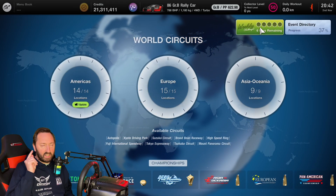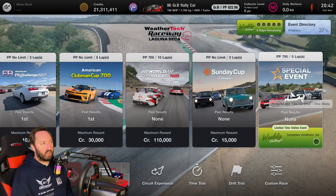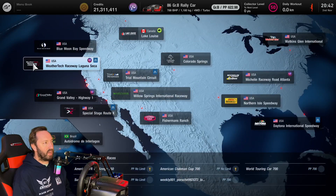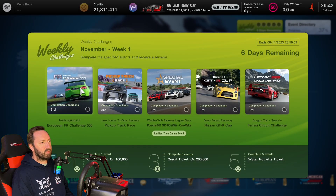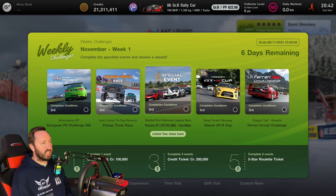One instantly annoying thing I've found is that when browsing through these events - for example heading to the middle one and pressing X to look at it - looking good, it's a limited time online event, that's pretty cool. But then when I press back, it takes me somewhere I don't want to be. That's a quality of life thing that's clearly been missed in beta testing, or any testing.